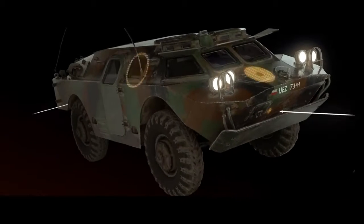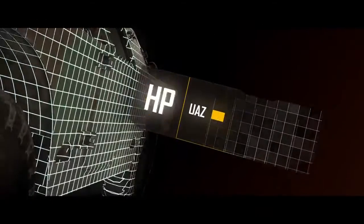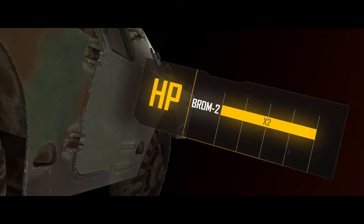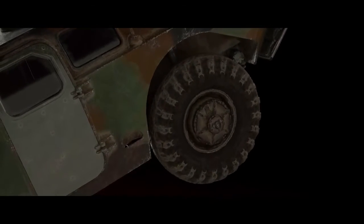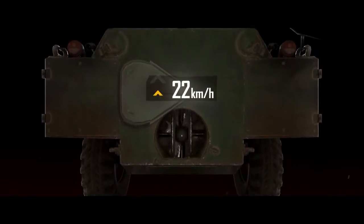The troop transport's armored shell reduces bullet damage received, and the vehicle boasts double the HP of the UAZ. The massive tires on this naval station wagon are completely bulletproof, so ride into battle without fear of a blowout, and its integrated propeller allows it to navigate the water at up to 22 kilometers per hour.